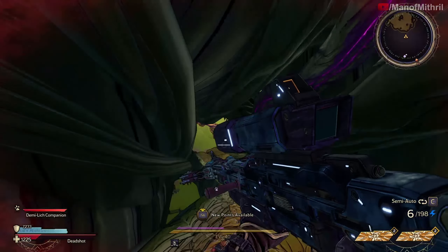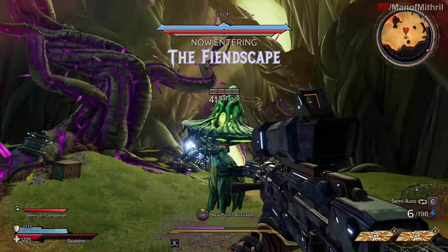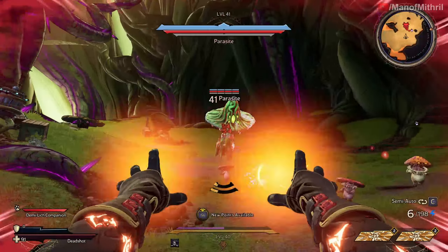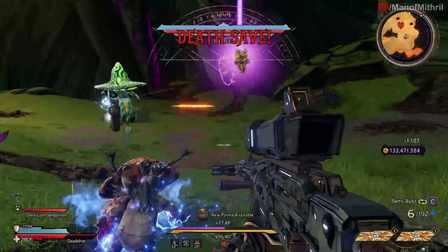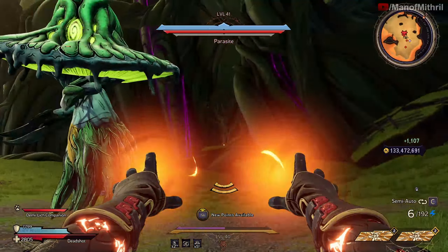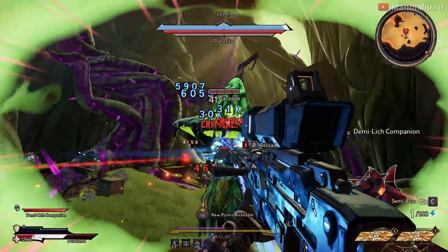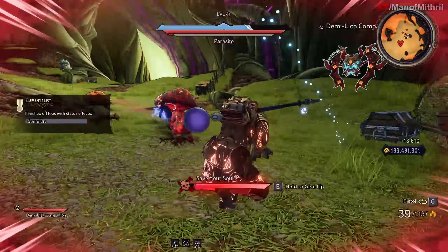Let's jump down here to where Parasite is. Parasite, as you can see, does have a shield. About 5,500 damage - that did like nothing to the shield. Okay, now I did about 85. Let's get rid of the shield. Fire on a shield is not going to be very good.